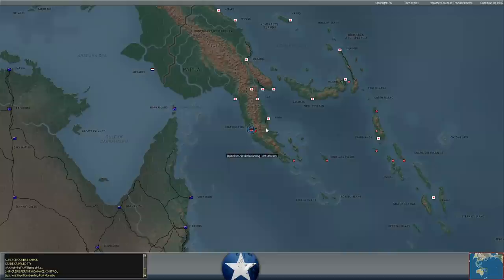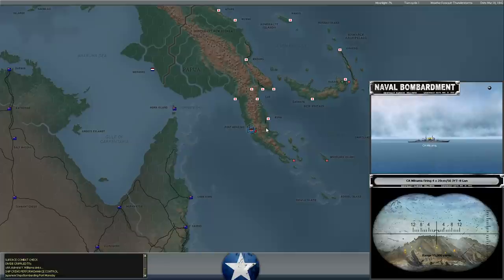Another Japanese surface bombardment task force appears to be making its way into Port Moresby and is going to be doing some damage potentially. It looks like mostly cruisers. We have our own soldiers ashore — they don't have a ton of supply, but we're ferrying in new supply every turn via air transport to try and keep them fighting effectively. So hopefully, even if we do lose a little bit of supply, there's not much there to be lost in the first place.